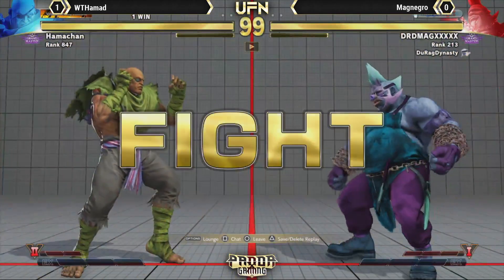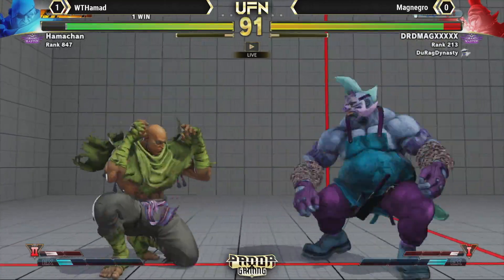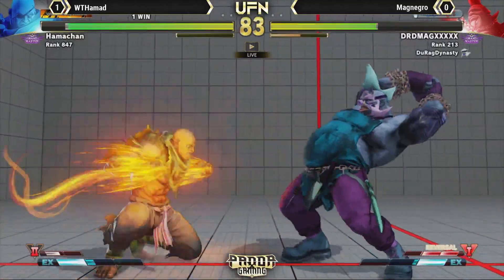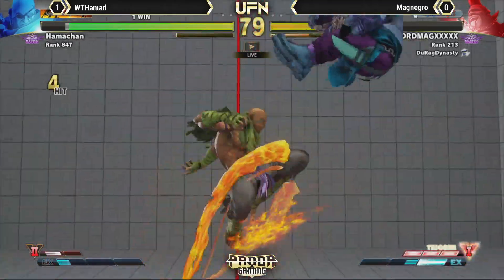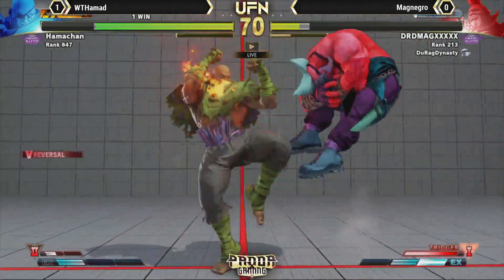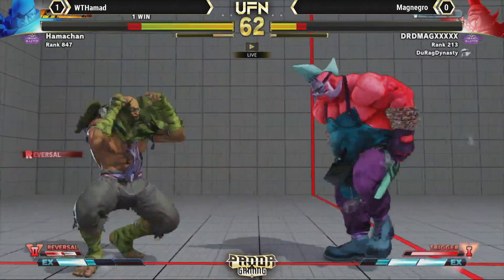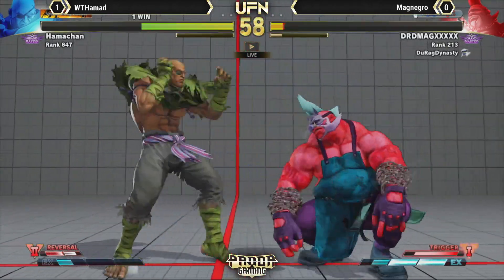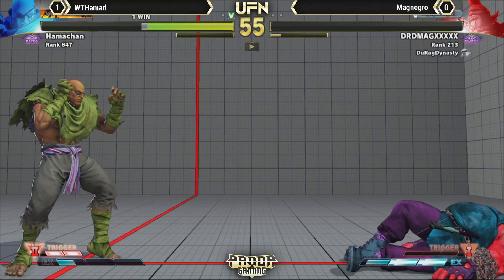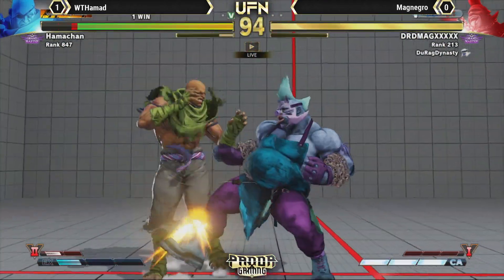MagNegro's sticking it out with Birdie. Nice command grab attempt, didn't have enough time to go for the punish. Nice sweep and roundhouse. This is rough because with Sagat you've got to get probably one, maybe two good jump-ins and he's been shutting it down. MagNegro's not letting him get in from the air at all. That lets you know that he's Maximum Sagat right now — that is Maximum Sagat.